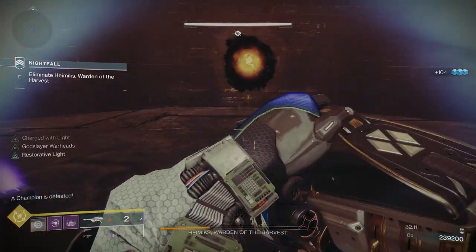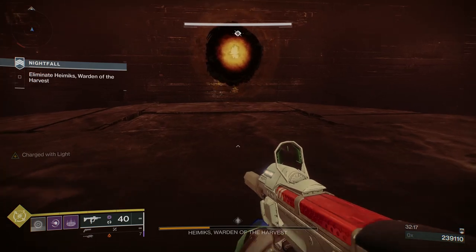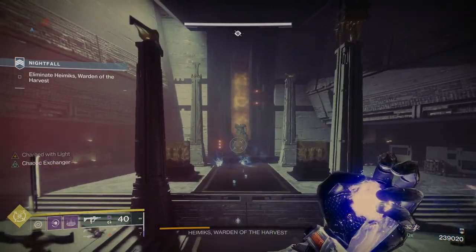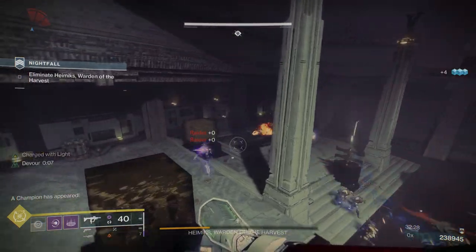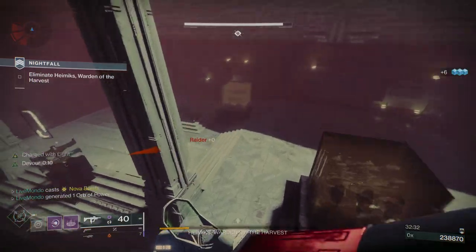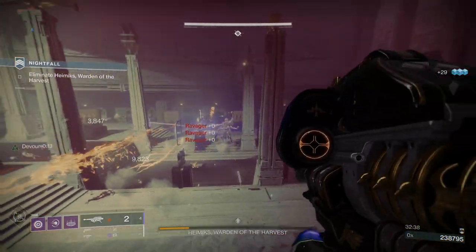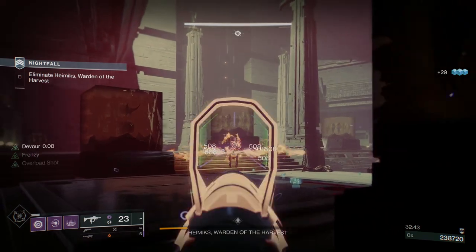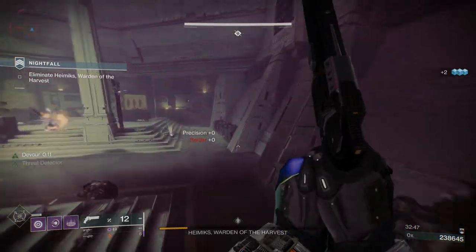I'm just going to wait for my grenade — I'm going to put the grenade on the first wave of adds that are going to spawn, and then throw my Super at the boss. So I put it there, threw my Super at the boss, but he obviously straight away had a shield up, so now I'm going to have to use my rockets to break the tethers as well, then take out the Champion.